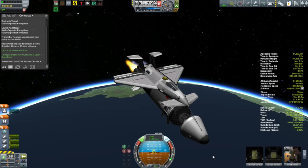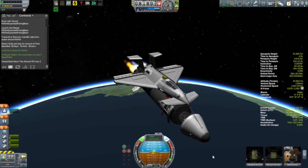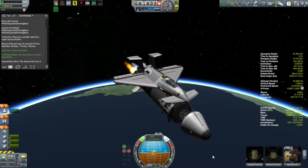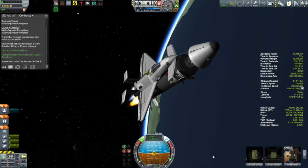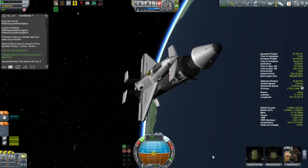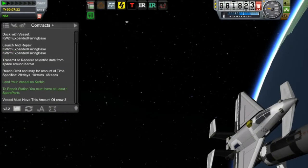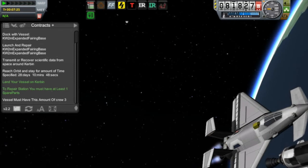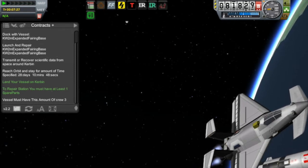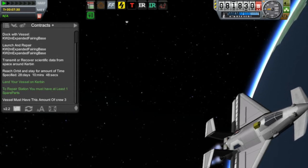There is a mission happening here as well. We are filling in a contract, though I am a little bit concerned with it. The contract is part of the Mission Controller 2 mod to visit what they call Skylab — whatever you ended up putting up during the Skylab mission. But so much of it is green when it really shouldn't be. The first warning is that it says the vessel I need to dock with is called KW2 meter expanded fairing base.